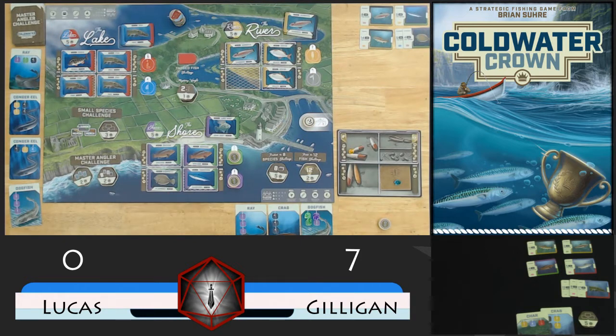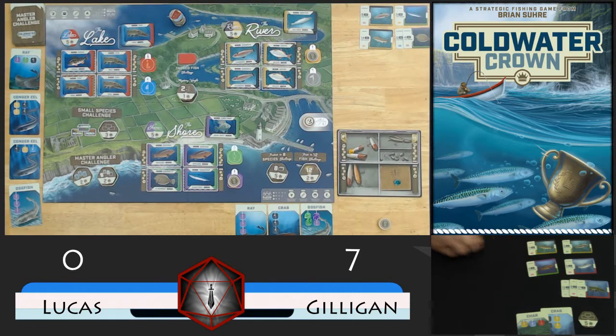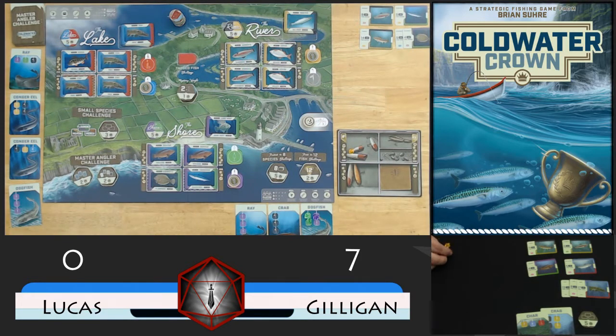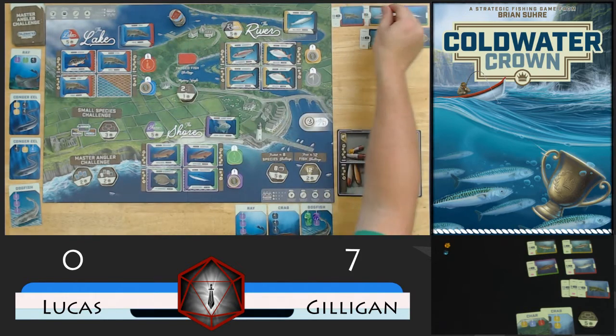I try to finish the action that we were on just so that we don't get confused. We'll draw his color, which gives Gilligan yellow. There's nothing on yellow, so that's going to move us all the way back to green. We refill that space, and that will start a new discard pile. So that makes it our turn. We'll go ahead and load up on blue here, cast this piece of blue bait, emptying zone 3. So we will catch the 15 pound pike that was there.